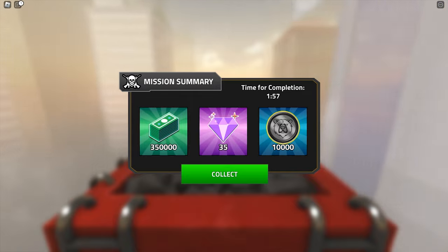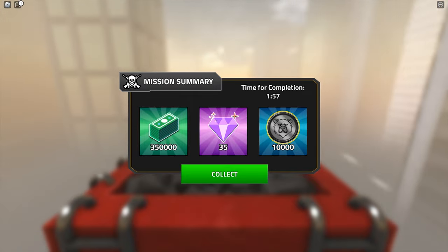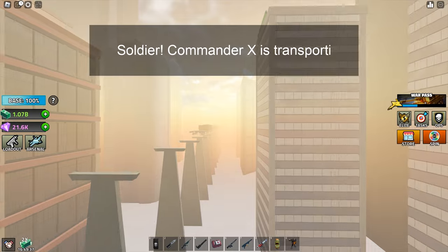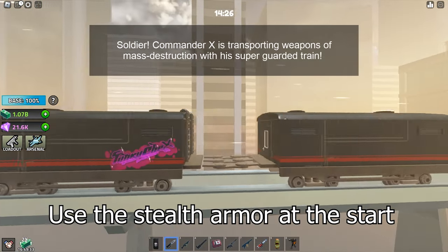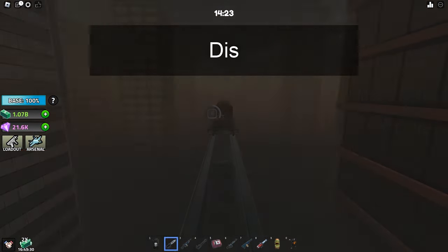It is one minute fifty-seven seconds — under two minutes. Let's do it again. Now you want to use your loadout and equip the stealth armor. Stealth armor is fast and moderately tough.